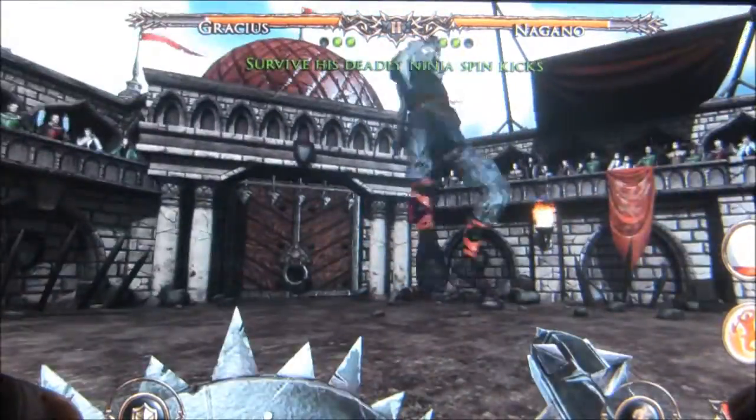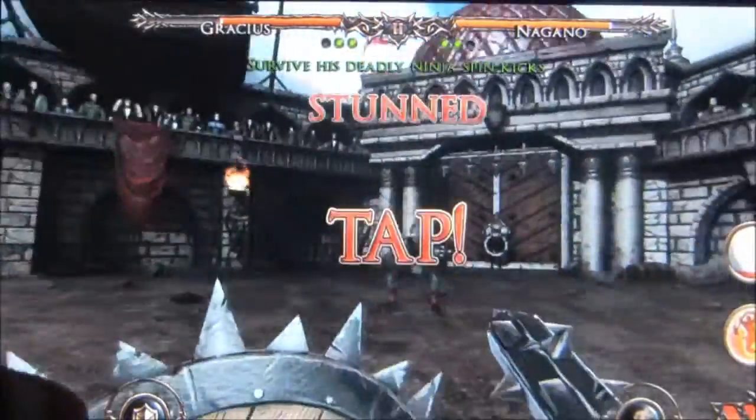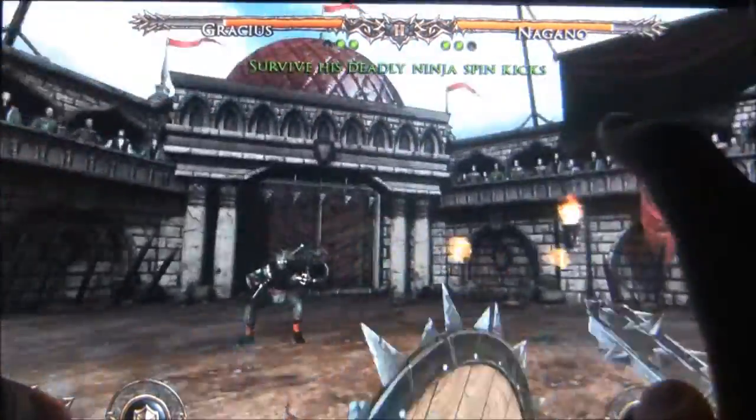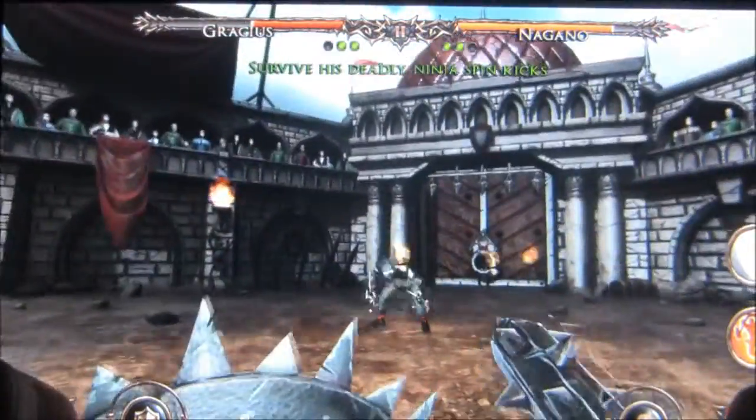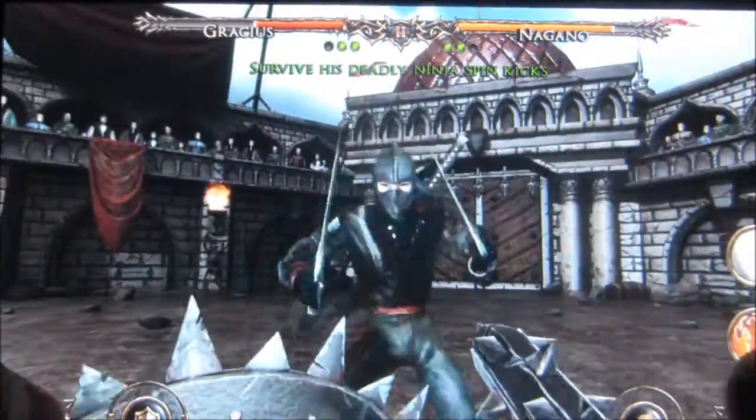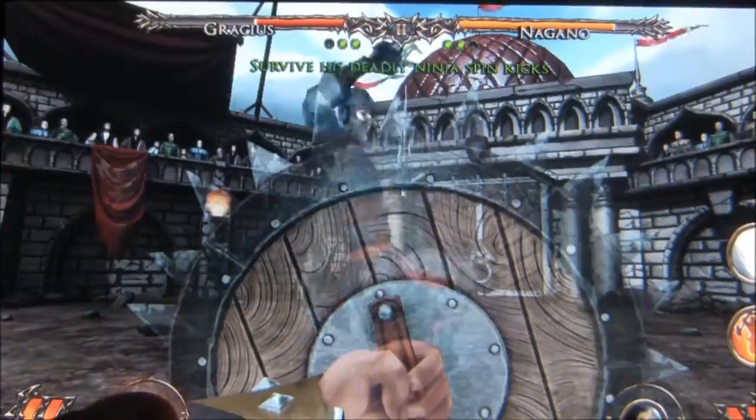Combat is simple: swipe-based slashes and kicks, two dodge buttons, a block, and a jump make up your arsenal. You'll also build up mana as you play, and be able to unleash devastating special attacks mid-combo. The jump ability is something you don't usually see in these games, and that adds an extra dimension to your dodging.